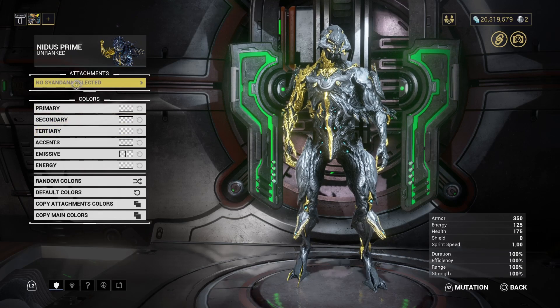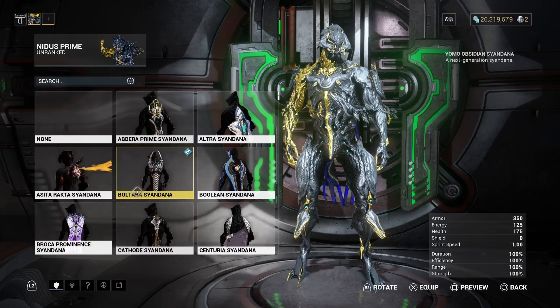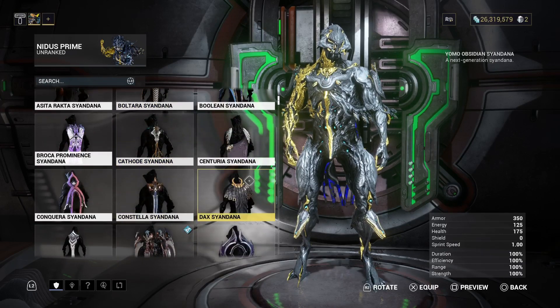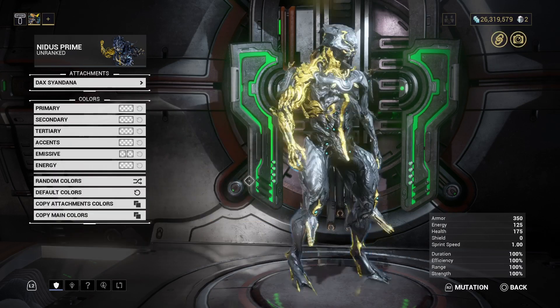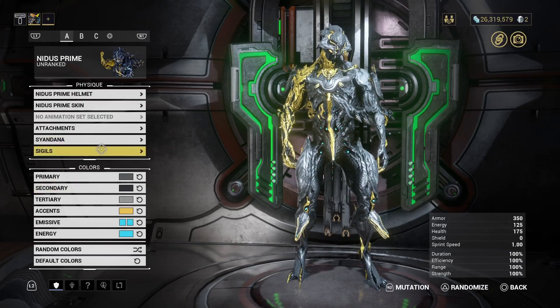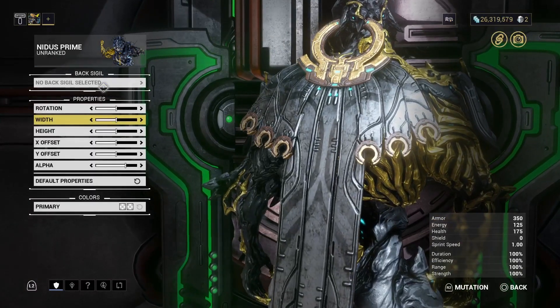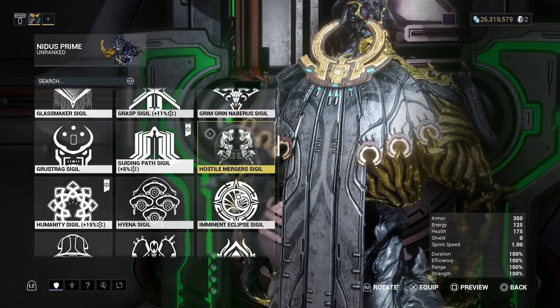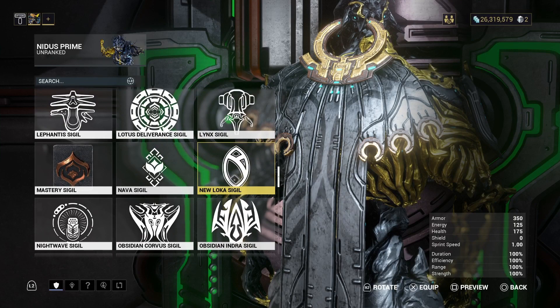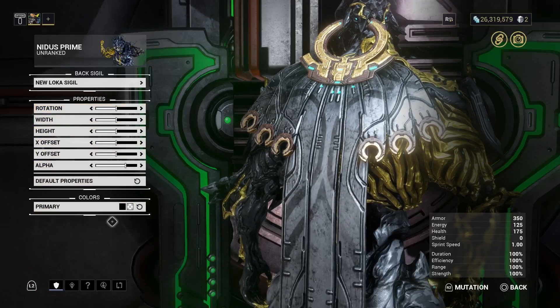Dex signa - even though it's not umbral it came with Umbra. You get the dex signa sigils, just because I'm between Perrin and Yuloka, and we're going to hide it just so we don't ruin the fashion frame.